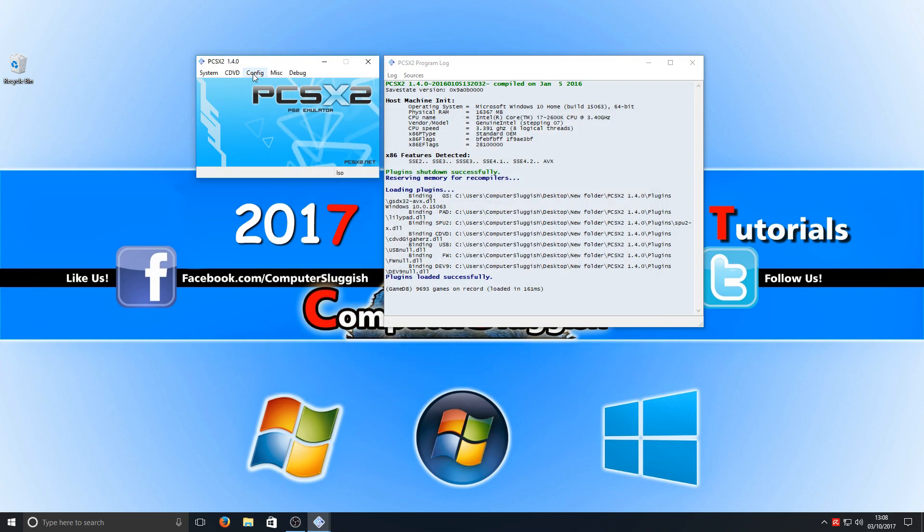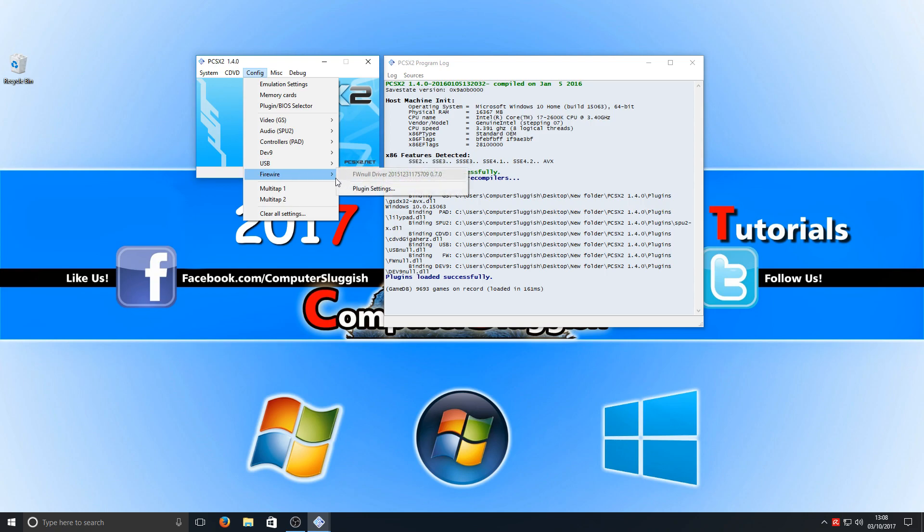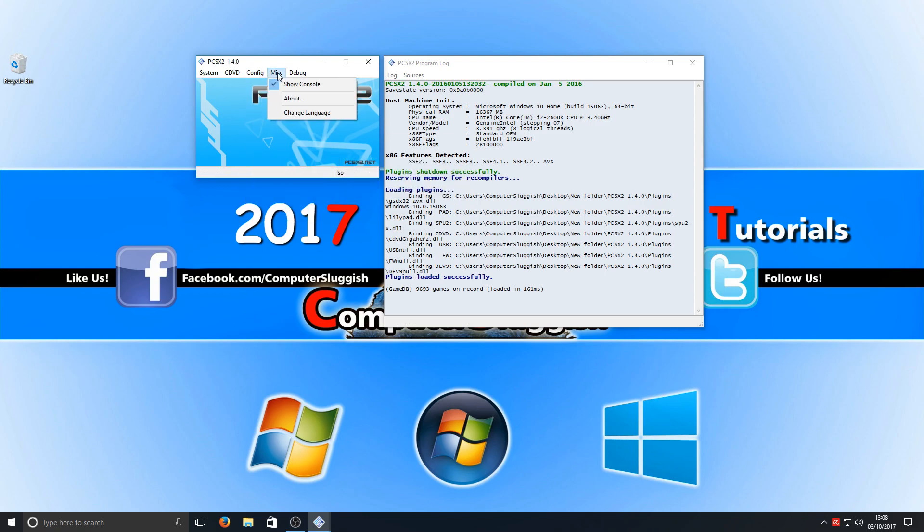Pressing Cancel and going back into Configure, there are other options where you can select your controllers and USB options. There's also Firewire, and if we go across to MISC we've got an About section and a Console which tells you any errors you've encountered, what's loading, what's going on within the games, and we've also got a debug option. And that is it when it comes to PCSX2.